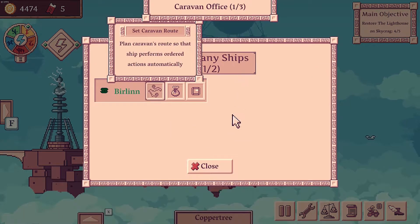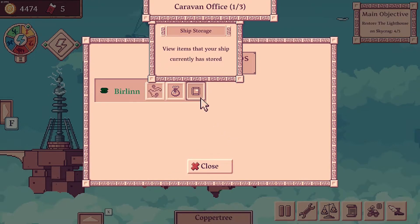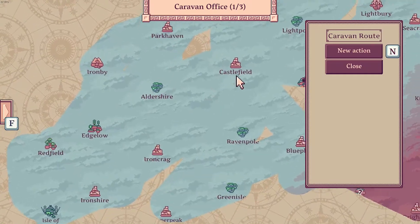Plot caravan routes. So we've got the Berlin — set caravan route, plan the caravan route. The ship performs actions ordered or actions automatically. Sales ship for 40% of its price, and it's got nothing stored but it's got plenty of storage space. Set caravan route — cool.